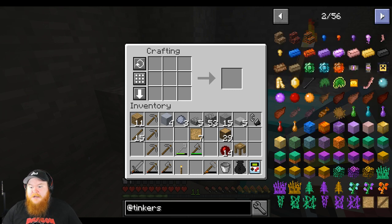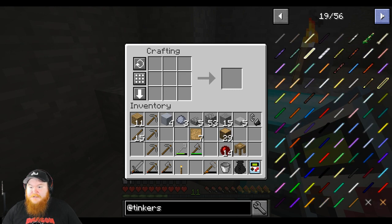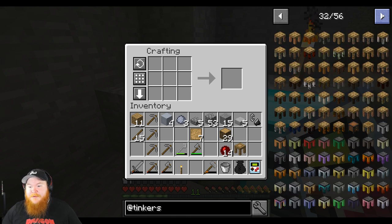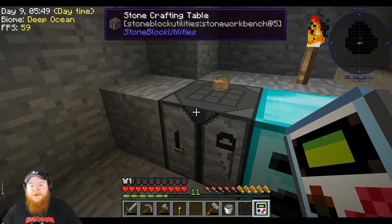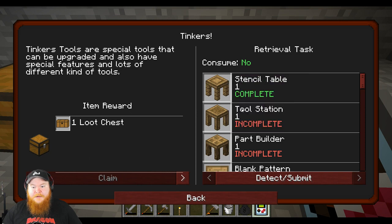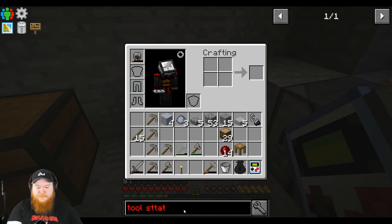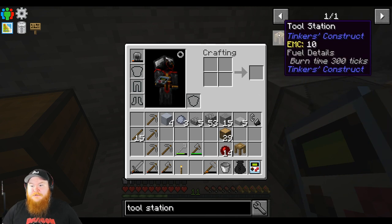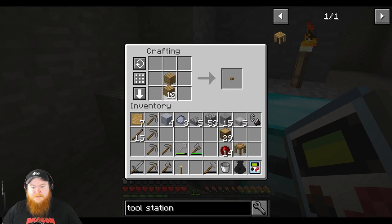Tinker's got a lot of pieces — trying to remember what all we needed. Tool station — let's look that up. There's tool station: it's a crafting table with one of those pieces. Let's grab this, make a crafting table with one of you. Got a tool station. Little by little we're getting our pieces — tool station complete.